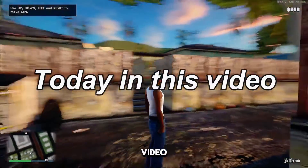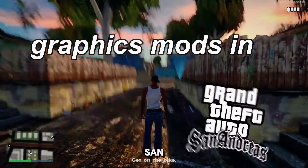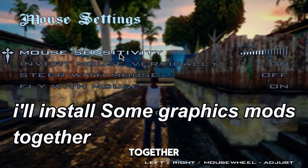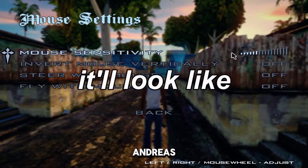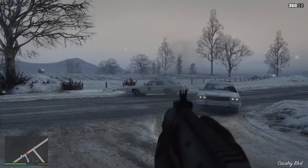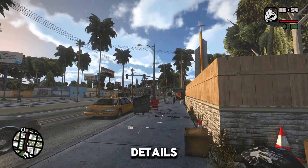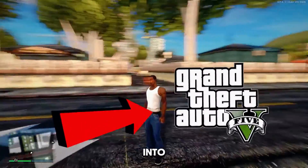Welcome guys. Today in this video I will show you the installation process of graphics mods in GTA San Andreas. I'm going to install some graphics mods together, as well as HUD mods, so later it will look like GTA V or even GTA 6. After installing these graphics mods I was literally shocked because the graphics are literally amazing — the details, reflections, everything in the game is completely changed.